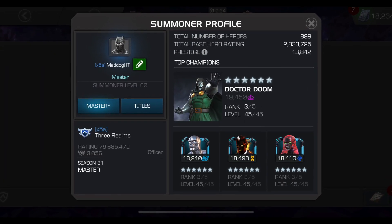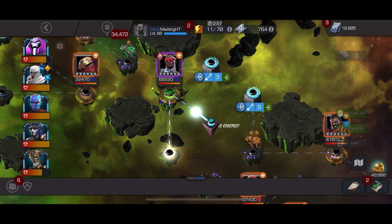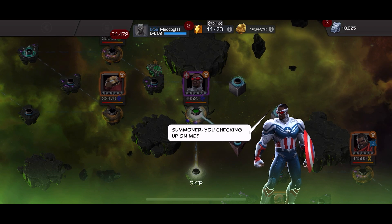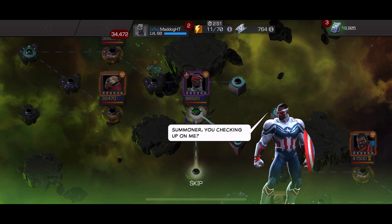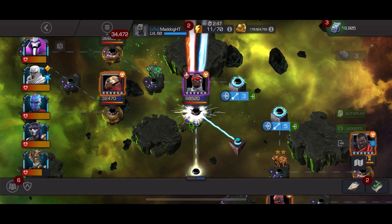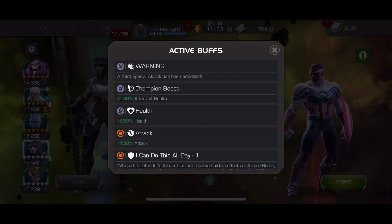Hello there fellow summoners, MadDogHT here. We're going into the last quest of this month's February 2022 event quest. It's got Sam Wilson as the boss, and I have to say he looks pretty awesome. Love the outfit that matches the setup he has in the Falcon and the Winter Soldier series. It's pretty dope.